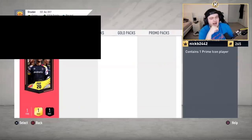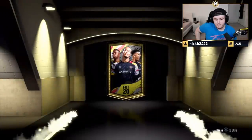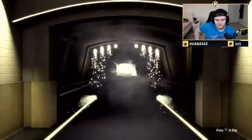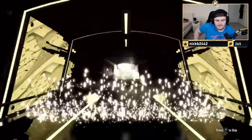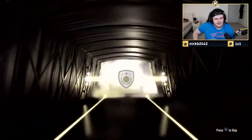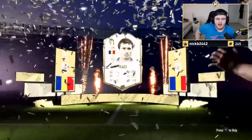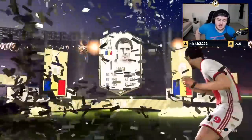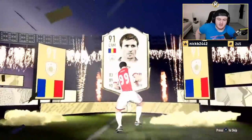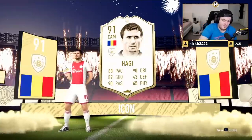Autodans' Prime Icon pack — hopefully we can continue the good luck. We've done really well in the moments packs. The Prime Icon pack look with McAulele hasn't been as good. This is going to be Haji. That is unfortunate, bro — that is very unfortunate. That's actually quite a big L. The card is actually quite usable, but it's such a cheap card with so little pace that it just makes it a big L.